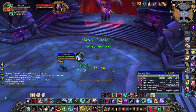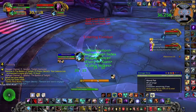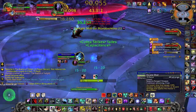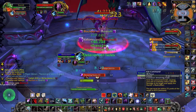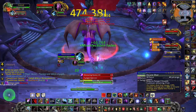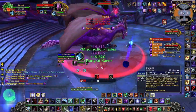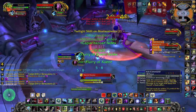Second up is Valiona and Theralion. It may not look like it but it's actually a DPS race since the damage you take will ramp up as the fight progresses and the longer you fight the more damaging a mistake will be until it finally can one-shot you. The start of the fight is a battle for survival. You want to be running around to avoid Theralion's bolts, use your Spirit Beast spirit mend to heal you up whenever possible, and use your two Deterrences on the two Blackouts Valiona will cast.